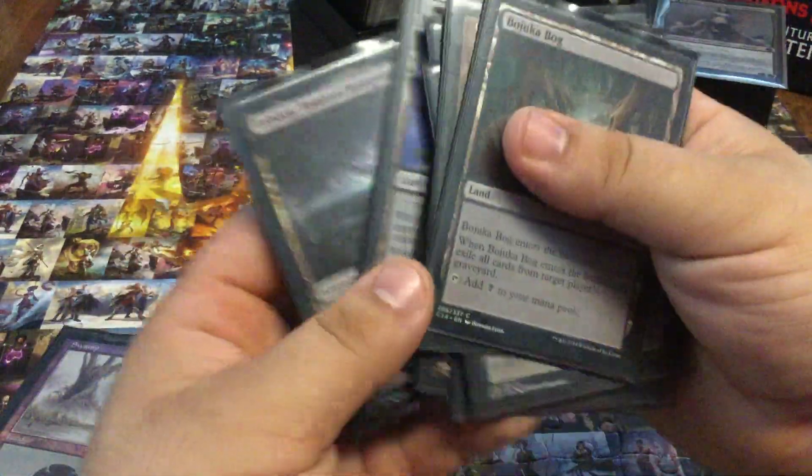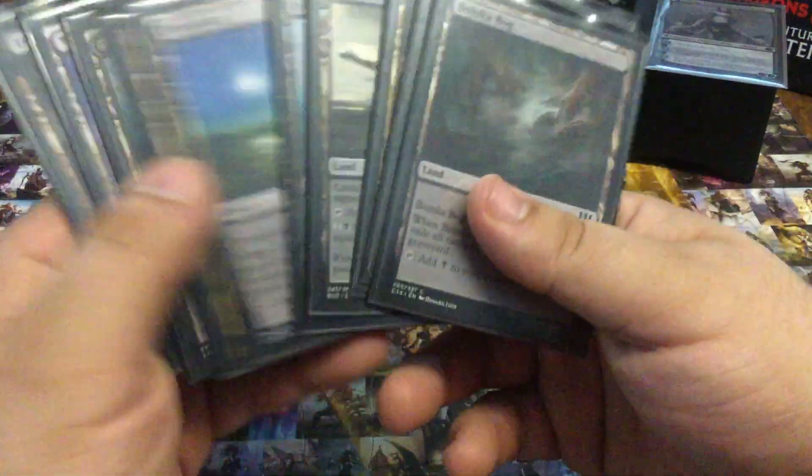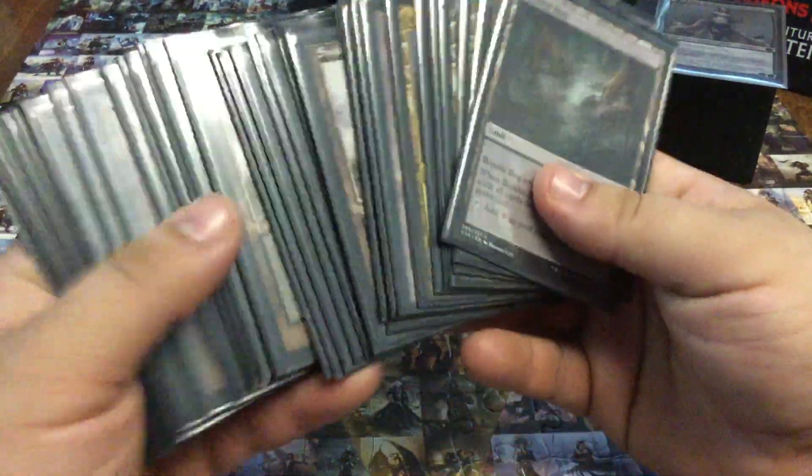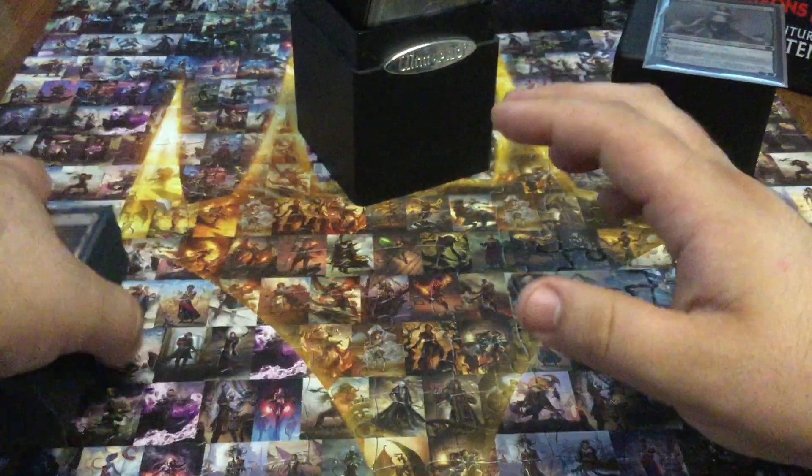So 28 swamps plus 11 other lands — it's a really powerful mana base. I really don't get screwed almost ever with this deck.